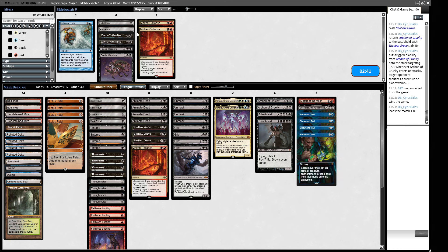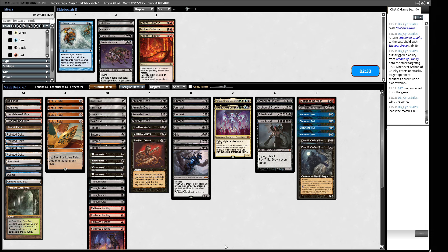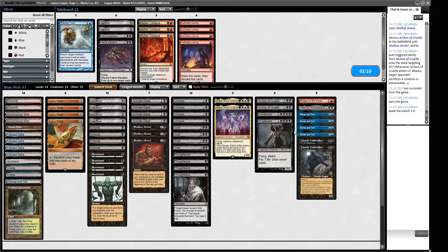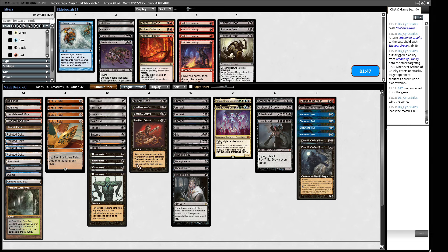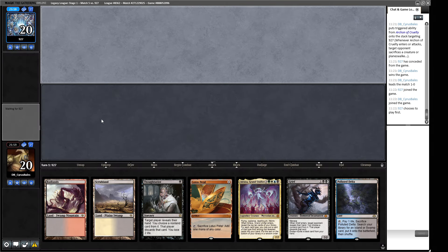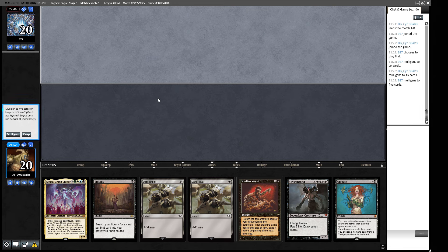I'd like Magus of the Moon and Shouldred in this one. The last Doomsday player had Leylines so I'm incentivized to do Show and Tell stuff. Maybe I do want Dauhtis. We want all the hand destruction we can get. Maybe Faithless Lootings come out — we don't need as many enablers with Show and Tells. Our black cards are going to be pitched to Grief and Unmask as we aggressively disrupt. We get rid of the Shallow Graves and keep Animate Deads.